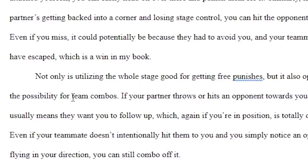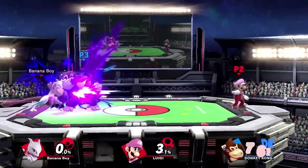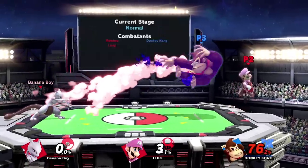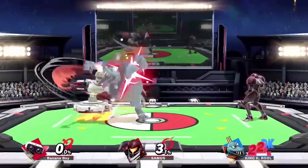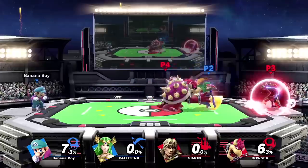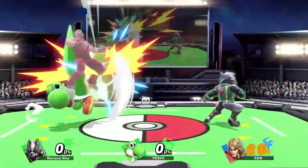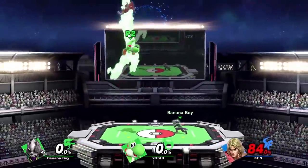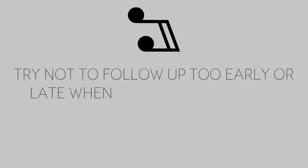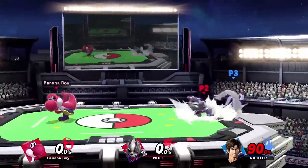Next, I want to talk about team combos. The easiest team combo involves taking the knockback inflicted on an opponent by your teammate and following up while they're still in hitstun. This isn't too difficult if you're able to react to or predict the knockback of your partner's move. You can even follow up with a combo starter or strong attack of your own to maximize damage output. Try not to follow up too early or late when doing team combos — too early is as the opponent is still flying, and too late is after their hitstun ends.